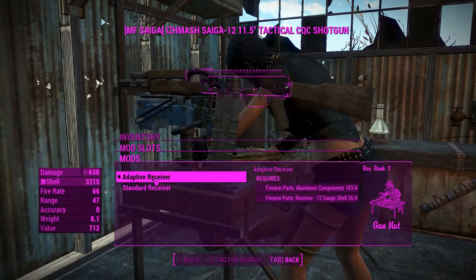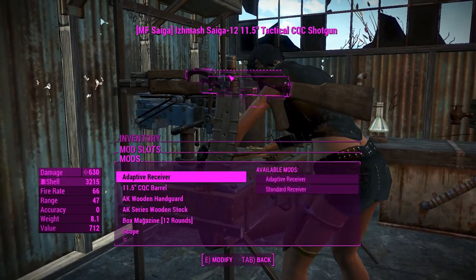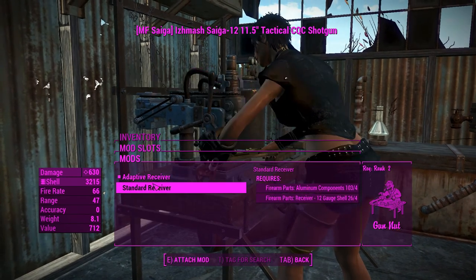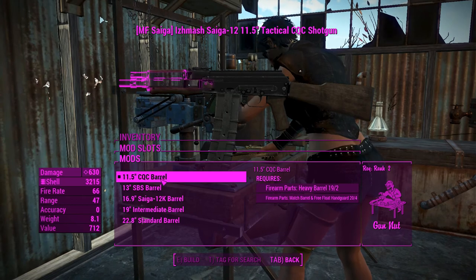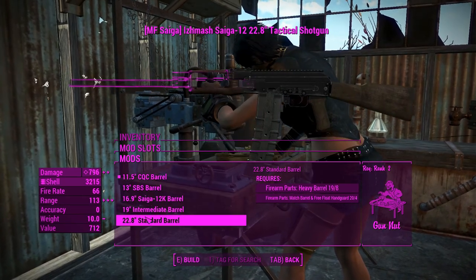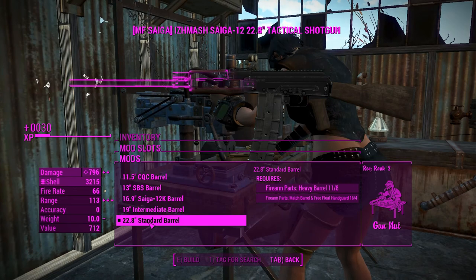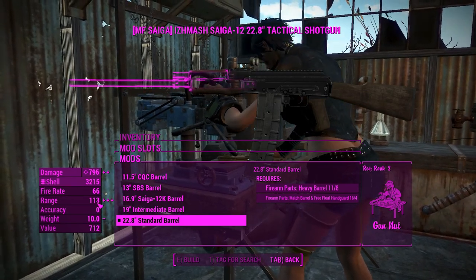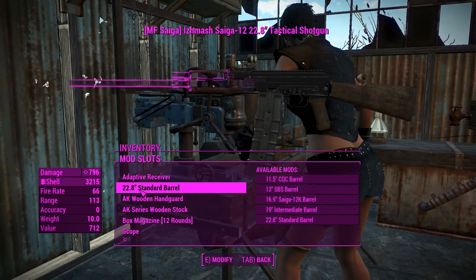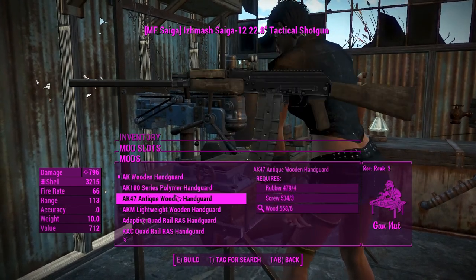For attachments, we've got the standard receiver or the adaptive one — the adaptive one just adds a tactical rail up on the top, which is nice. But if you want to retain the look of the regular AK-type weapon you're welcome to leave it as standard. For the barrels, we're going to go for that long barrel because that'll give us the best damage and range, and that's what you want with a shotgun — strong range is probably going to do you good.